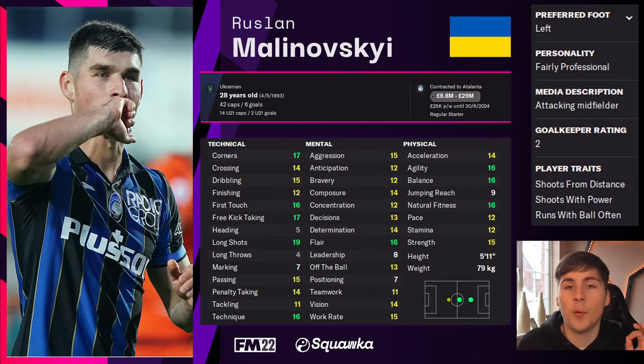On Football Manager 2022, Malinovskyi fits the criteria of an enganche very well. First touch, passing, and technique are all very strong, and he has an agility rating of 16 with quality across his entire profile. The one trait that goes against the default enganche instructions is 'run with ball often', which Malinovskyi has — so playing that role will hold him back slightly.